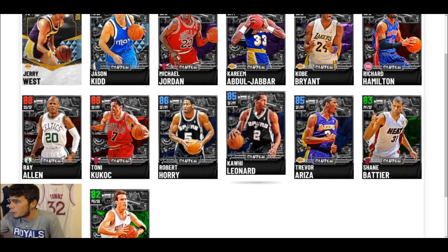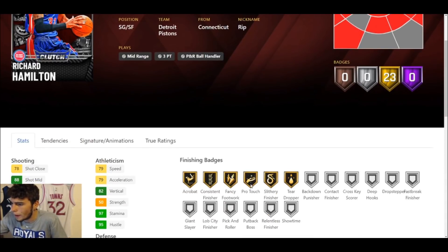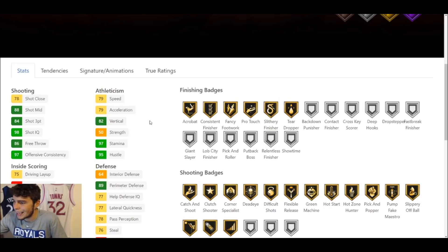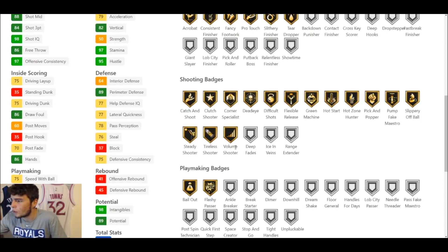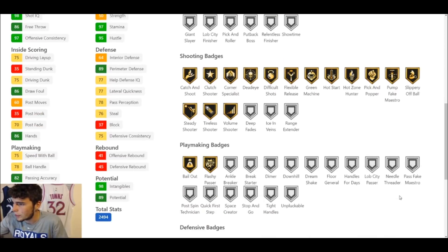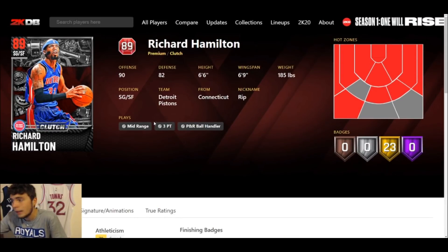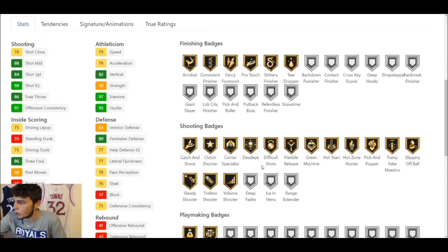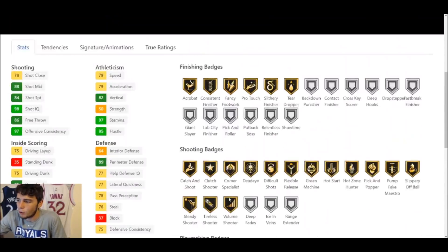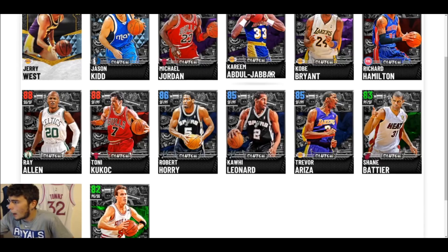Next we get Rip Hamilton as a Ruby — 89 overall, 23 gold badges. 84 three-ball, good enough driving dunk, 78 ball handle, 79 speed with 77 lateral quickness. He has great shooting badges, but I do not see Range Extender, and that hurts. Badge application in this game is still a bit broken, so we'll see. He also lacks defensive badges and only has a 60 on-ball steal tendency. I was super excited about Rip Hamilton, but after going over the card I'm not that excited anymore.